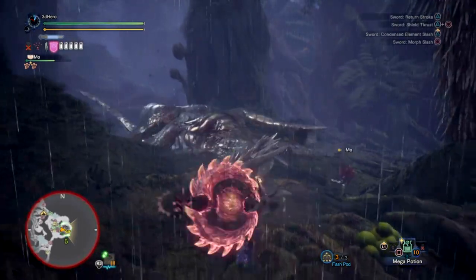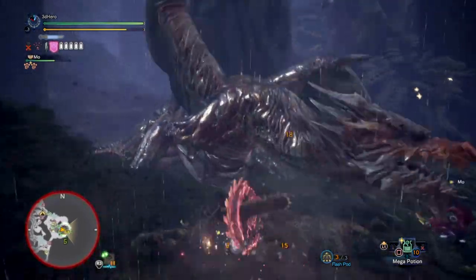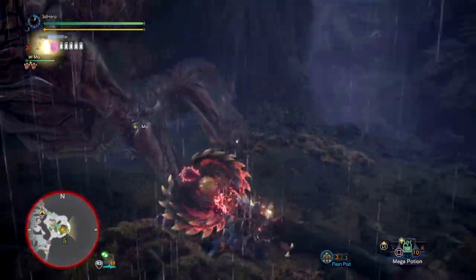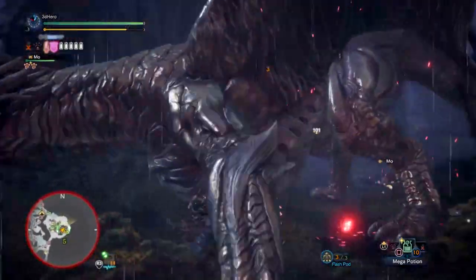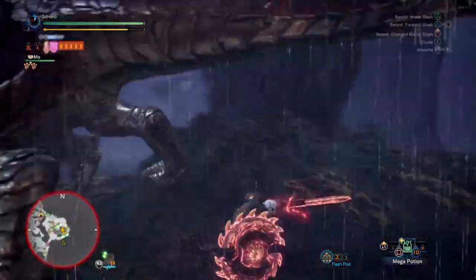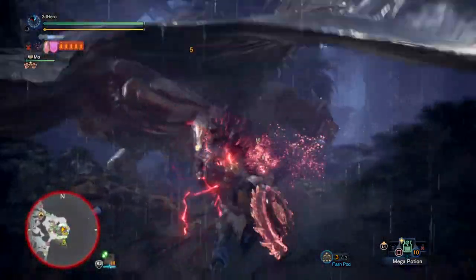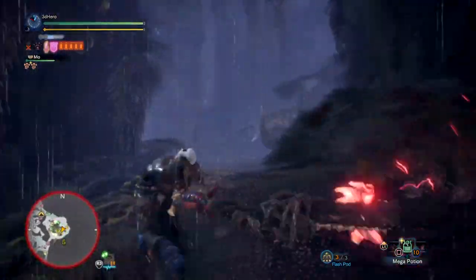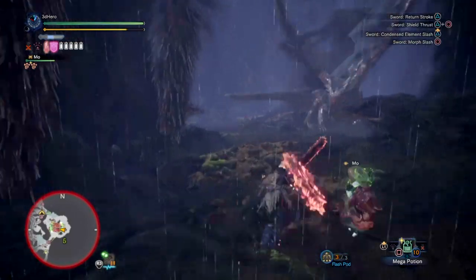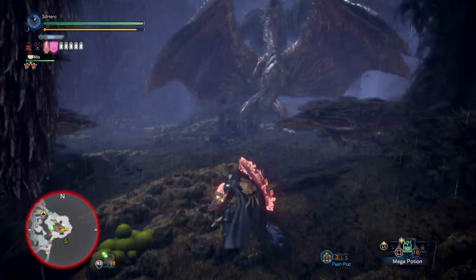I've also added a Health and Affinity augmentation to the weapon so I can be aggressive in fights, which suits the weapon playstyle very well since you'll be up close most of the time. Don't dismiss this as something not worth trying — it's refreshing to try something different instead of sticking with common meta tier weapons, and this mixed set will give you results no matter how you approach it.